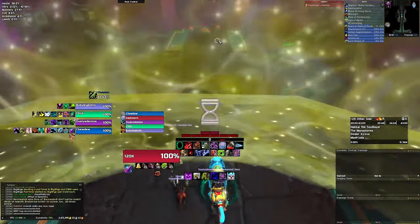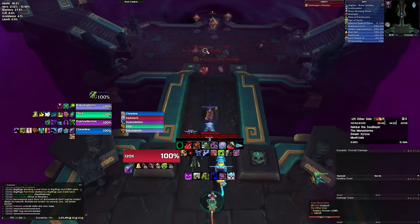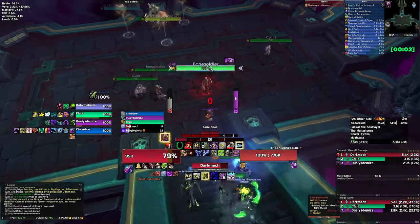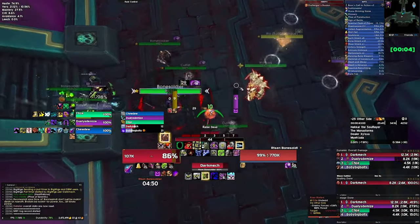The opening pull is going to be three risen cultists, three bone soldiers, and one risen warlord. We're going to kill Woe in this pack.